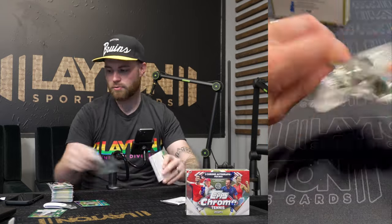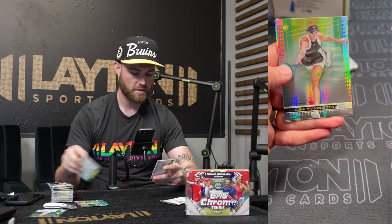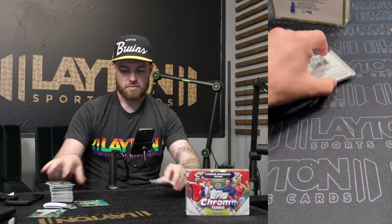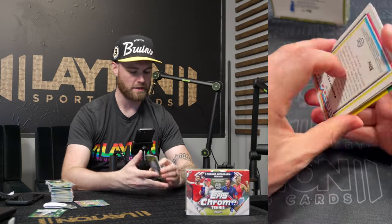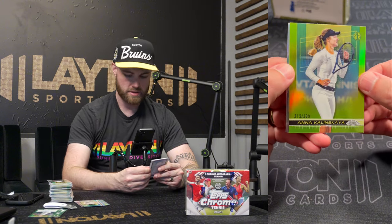Let's see what else is in here — maybe one more numbered card. Three autos, pretty solid though. Everett there. Kruger Prism Refractor. Last pack — see how much more lucky we can get. It's a 299, it's like a highlighter. This one's called Lime Green — Lime Green of Kalinská. Aces of Musetti. The Keys. Pretty good hobby box I think — three green autos and all rookies. I'll take that any day of the week and twice on Sunday.